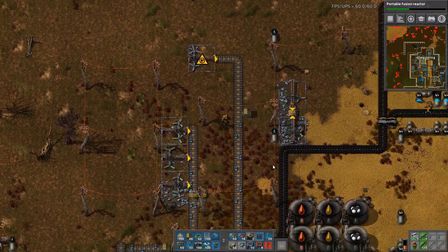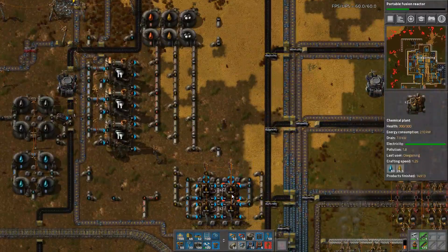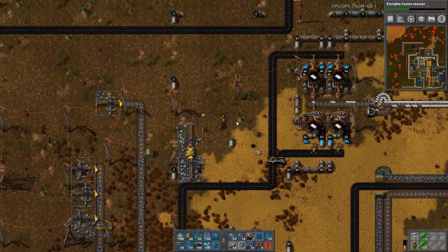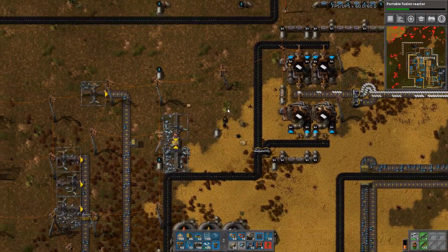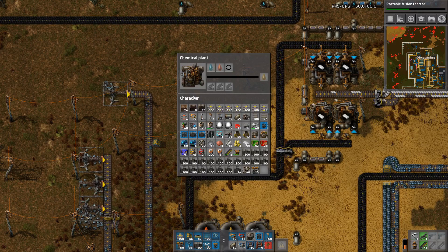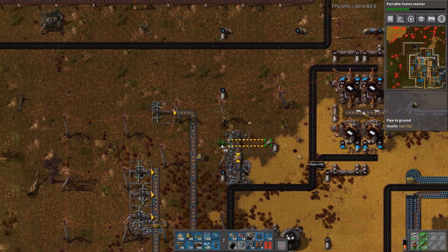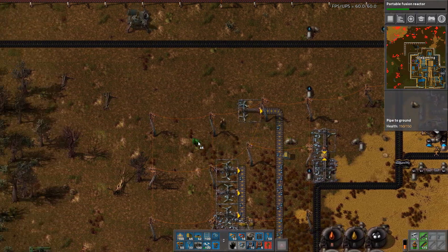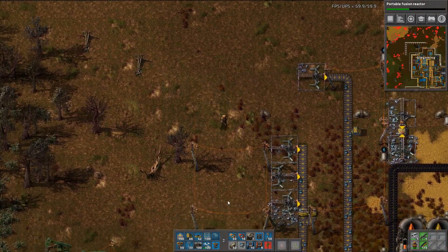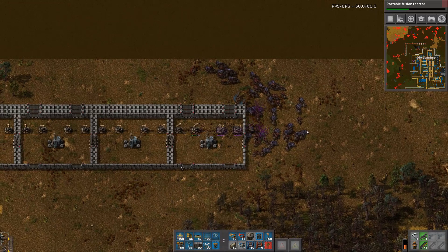Let's switch this back. Light oil — we could do this, but that's going to be problematic because cracking into this requires water. Let's do this somewhere over there, so we can remove these other pieces. The edges don't handle these very well.